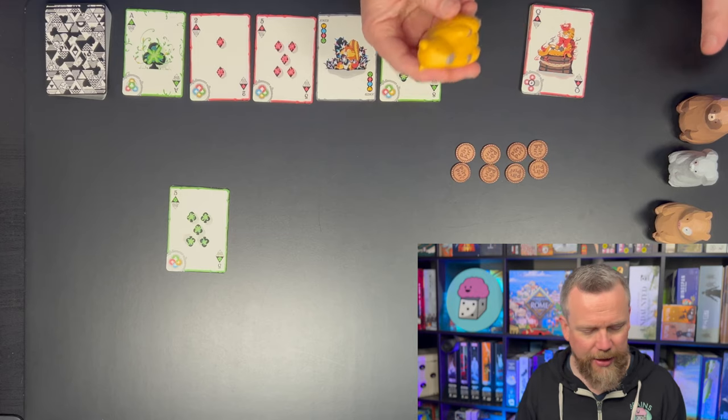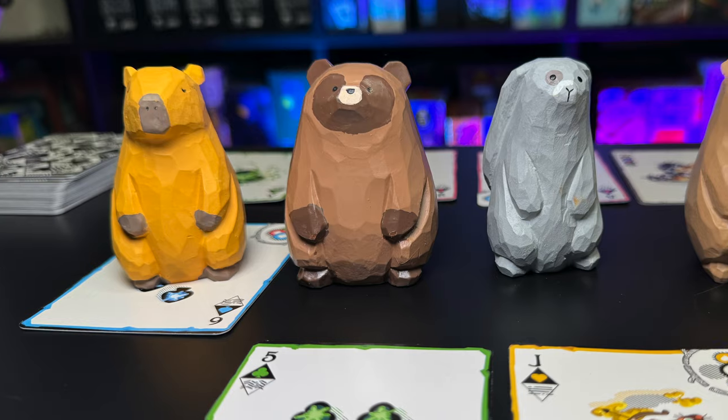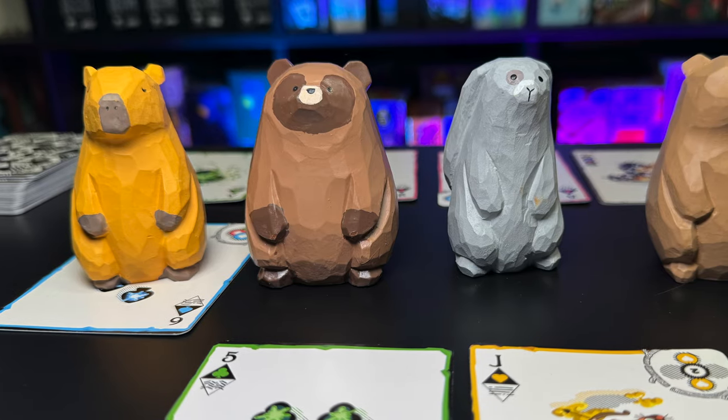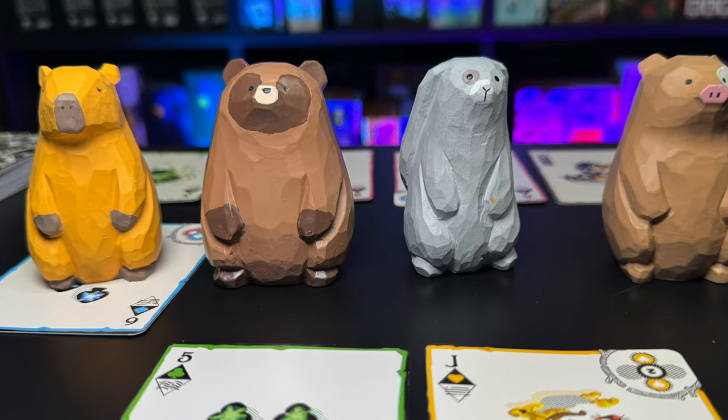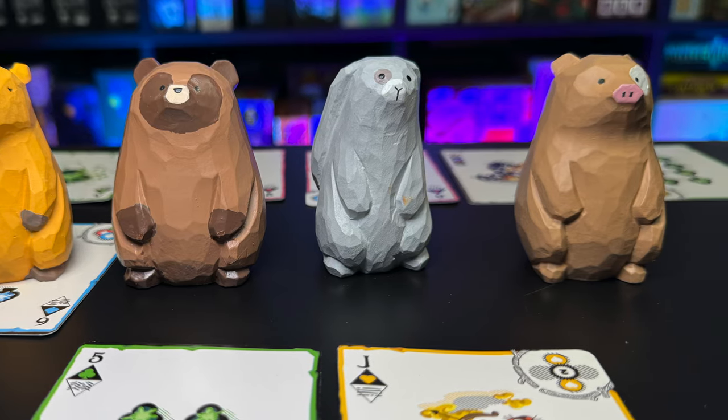You've also got these hand-carved, hand-painted giant animal meeples. Each player chooses one at the start of the game. You've got a raccoon, a capybara, a bunny, and a little pig — well, I say little, but these are quite large, some big meeples. Each player's character goes on the cards they play into what becomes a grid in front of them.